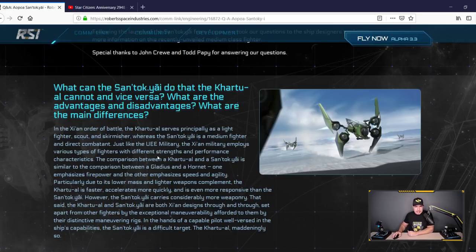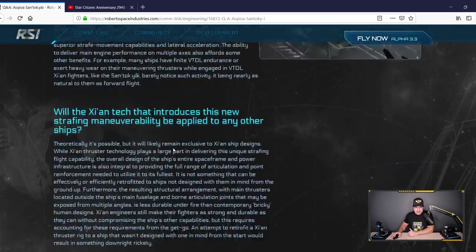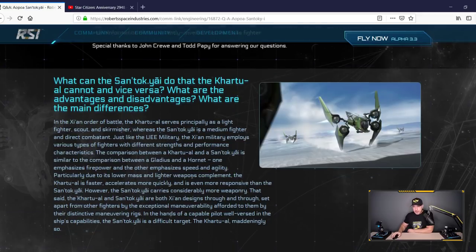Let's take a look at what they're saying about this new Khartu-al Santok Yai in the Q&A - not too extensive, but a good introduction. What can the Santok Yai do that the Khartu-al cannot, and vice versa? Just from what I told you: the Khartu-al is a light scout, while this is a medium fighter. This ship goes up against the Super Hornet and the Saber. The Super Hornet will have much more armor and heavier shields, and in open space will take this ship out fast.